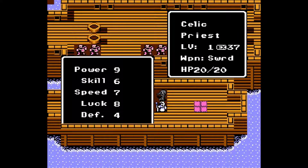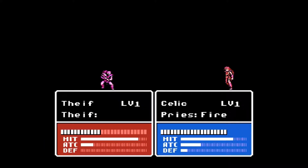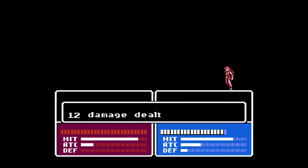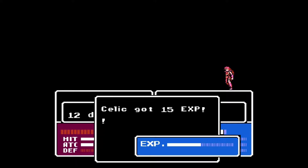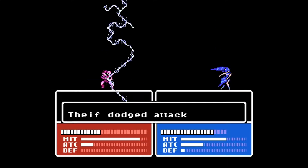Bowie is gonna be pretty much useless this chapter because either May is gonna be attacking them from a further distance with thunder, or Celica is gonna attack them from a slight distance with fire. Once they're dead we'll either move in with Celica or Saber. There's really no instance where using Bowie is more preferable than using anybody else. Let's try to thunder this guy again — come on now, May. You missed last time, surely you can land this.